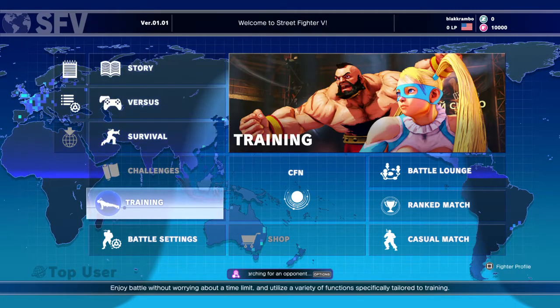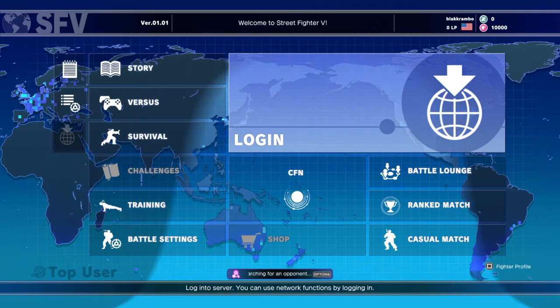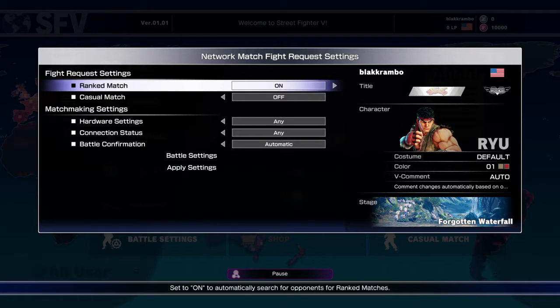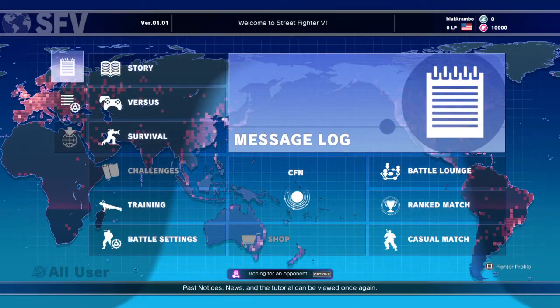Now one thing I did notice is that you don't actually have to go to online and set up a room or ranking or anything. From wherever you are, you can hit the Start button to show you — you can set it however you want. So no matter what you're doing — training mode, story mode, whatever — it'll go ahead and search for opponents automatically. So if I've already set up a search and we've been sitting here about 30 seconds, why haven't we gotten into a game?